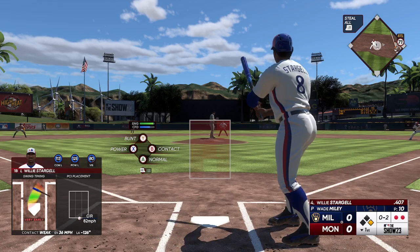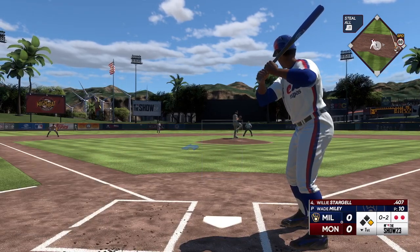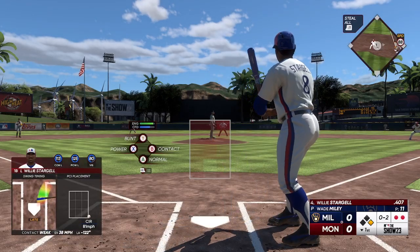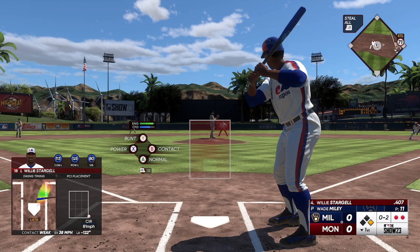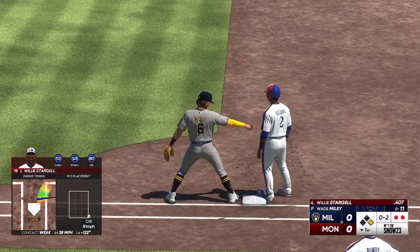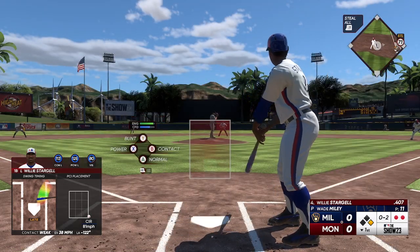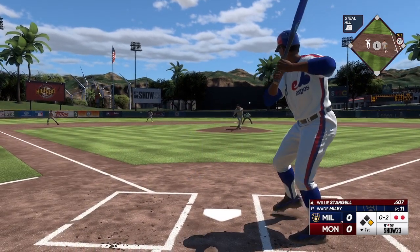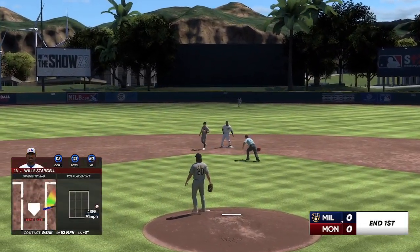Segura is the runner at first with two gone. Step off, throw to first — Segura back in, standing. And a pitch — taps softly, third base side. A swinging bunt, they take the force out.